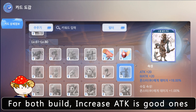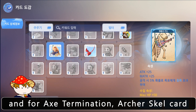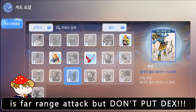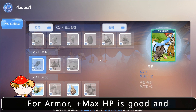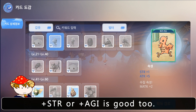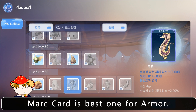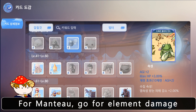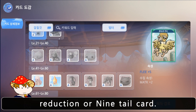For both builds, Increase 80K is a good one. For Axe Termination, the Archer Scale card is a great one because Axe Termination is a far range attack, but don't put DEX. For armor, max HP is good and plus STR or plus AGI is good too. Marc card is the best one for armor. For manteau, go for element damage reduction or Nine Tail card.